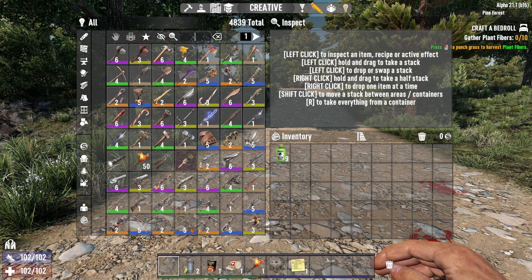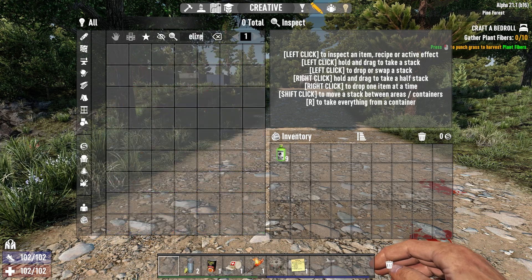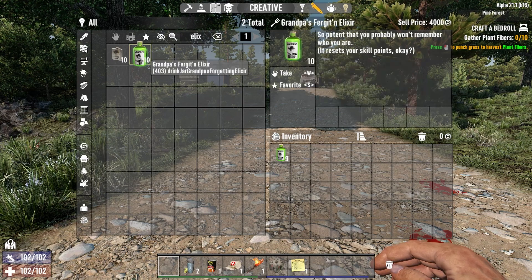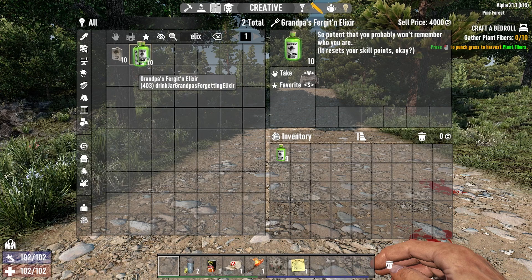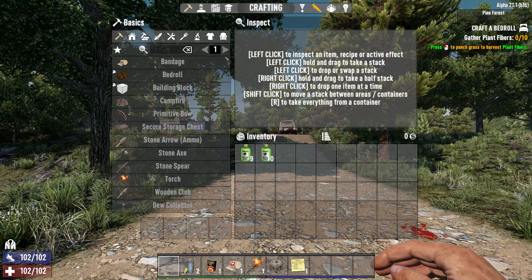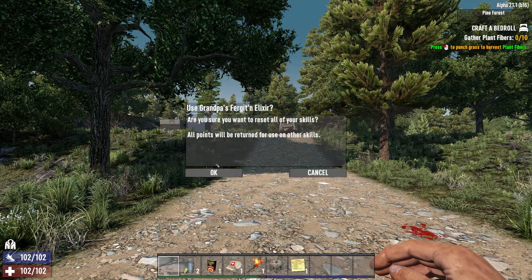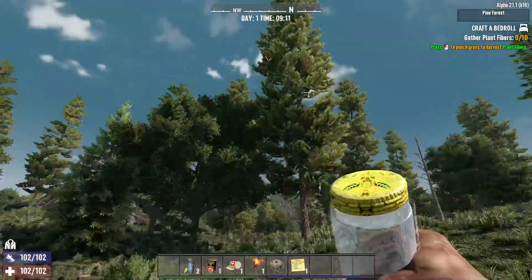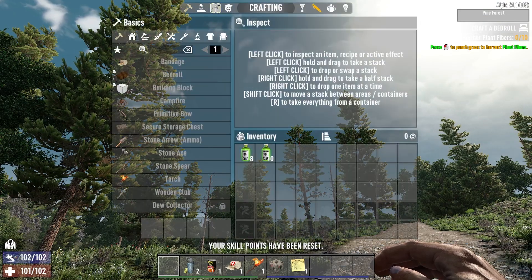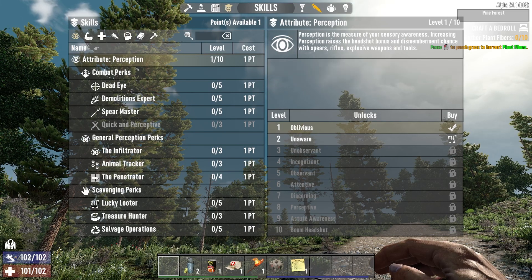What you could do is go right over here to the creative menu, go right up to the search bar and type in Elixir. Right here is going to come up the Forgetting Elixir — put it in your inventory and you can use it. When you use it, it's going to say: 'Are you sure you want to reset all your skills? All points will be returned for use on other skills.' Your guy drinks it up, and then you hear the noise, and you can go into your skills and I no longer have a point in Perception.